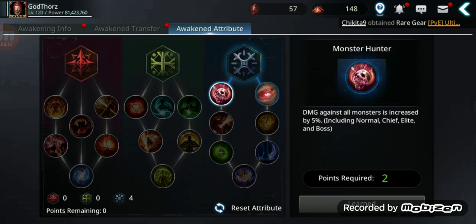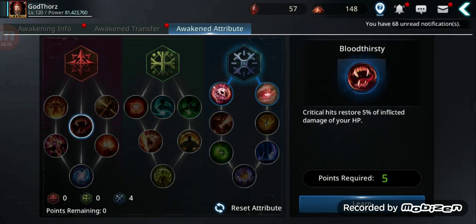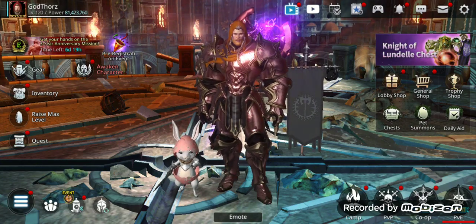Also, the Monster Hunter trait increases damage 5% to all monsters including bosses — so it's good. Maybe another good one later on will be this damage increase to boss or higher ranked monsters. There are other ones like this one that restores HP, and this one will level up more the awakening. I'll test different variations, but so far those two are very good.